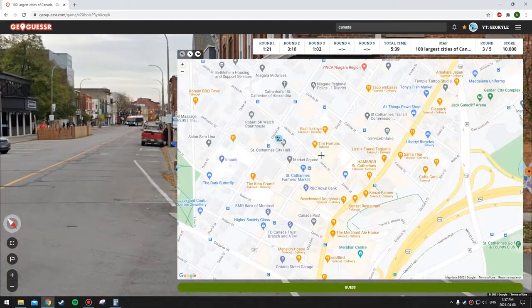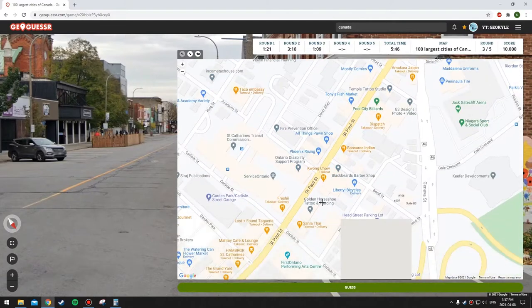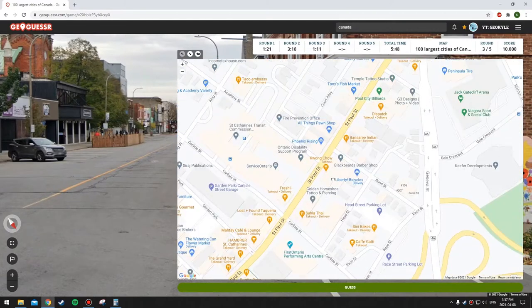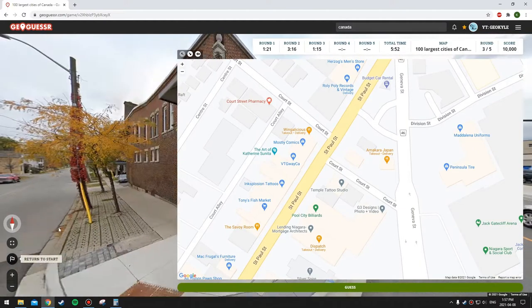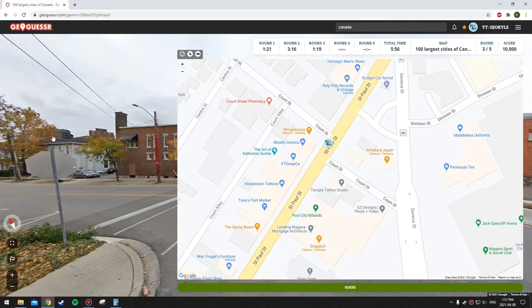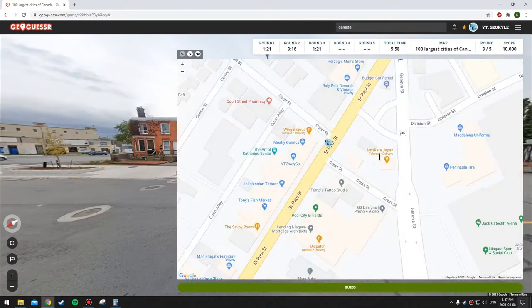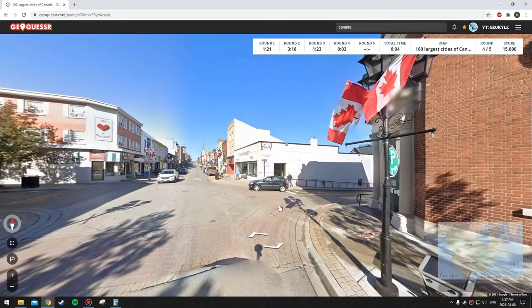We're downtown St. Catharines apparently. St. Paul Street - that's the main one. St. Paul is going southwest. There's Court Alley and Court Street - we're on St. Paul, right between the two court streets. So we're about there. Yep, there we go - this is going well so far.